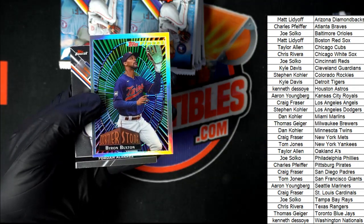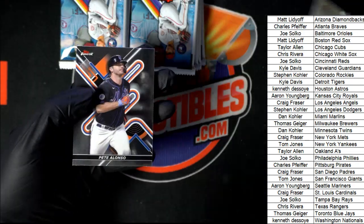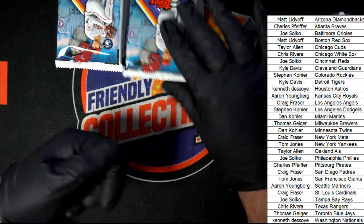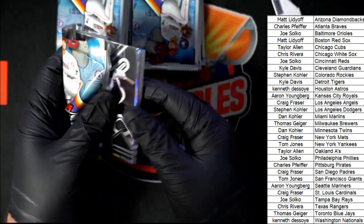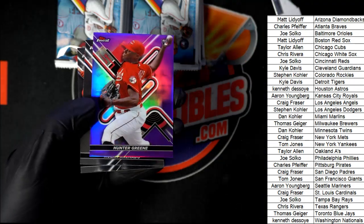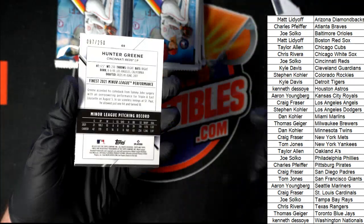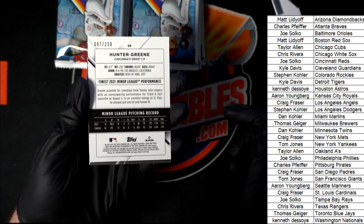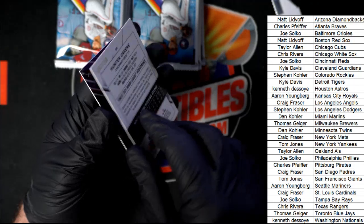Nice Core Stone Byron Buxton insert — these look so nice. Nice Aurora. Hunter Green rookie card — this is a good one to have, number 250. All right, Joe — nice Hunter Green.